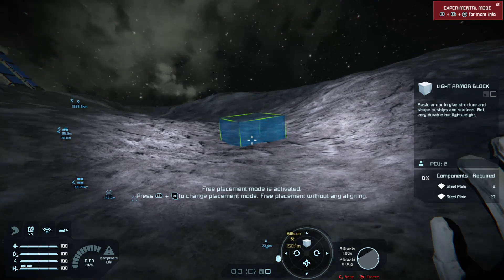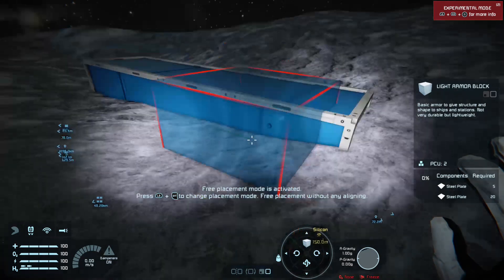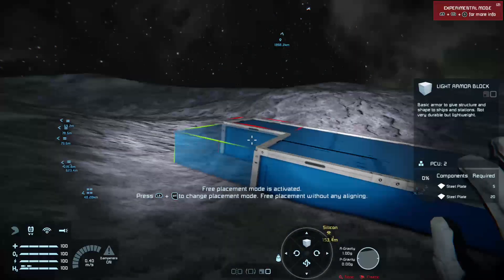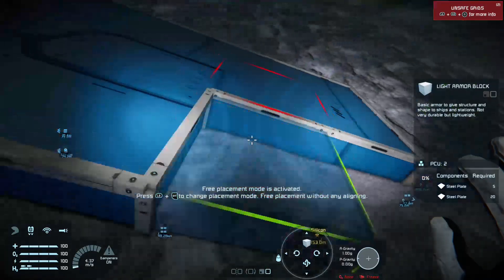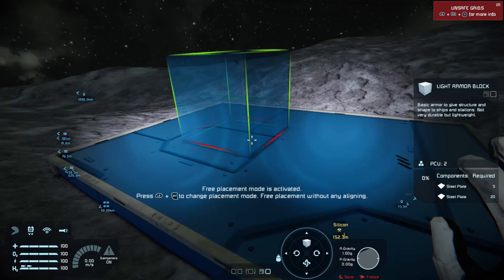We're going to need a bit of a platform to build from. So I'm going to just place down some large grid light armour blocks to begin with, just so I've got somewhere to start building on. It's a lot easier to do it this way. You've got several controls — you can rotate blocks, you can change the axis of rotation, and you can change the type of block off the D-pad.